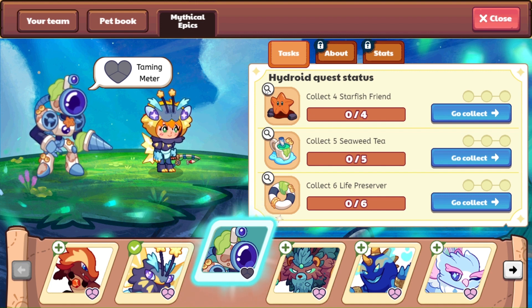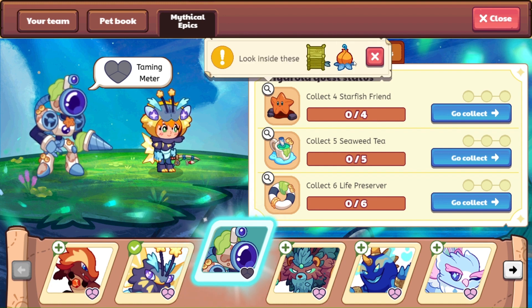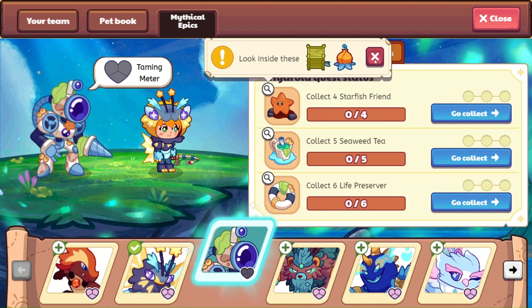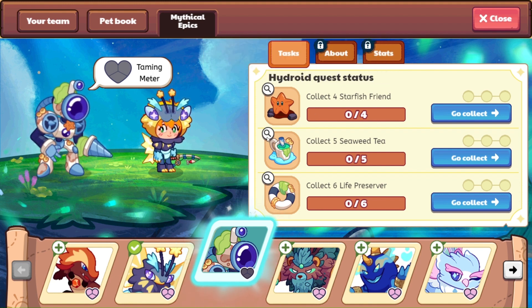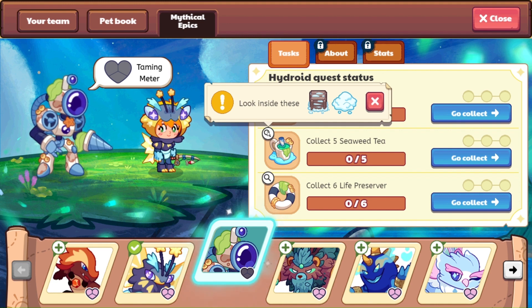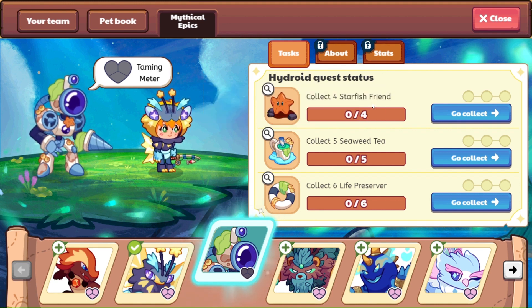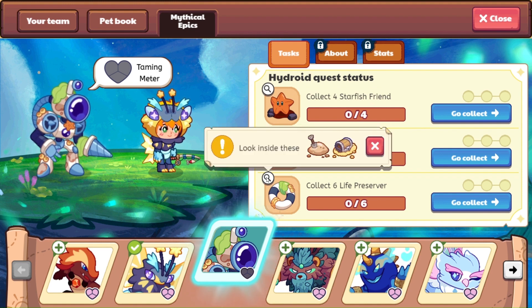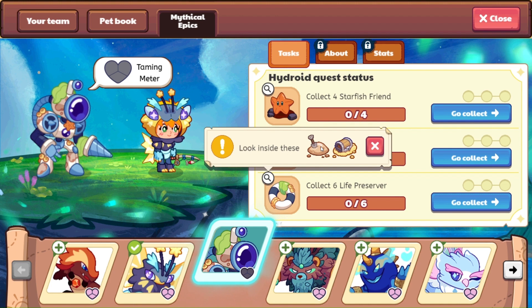The starfish friends are going to be over in Bonfire Spire, so we will have to save the starfish from the lava. Then we'll head on over to get some seaweed tea, and that is going to be over at Shiverchill Mountains. Now the life preservers are going to be over at Shipwreck Shore, which is fantastic.